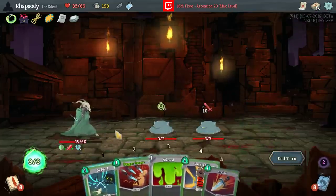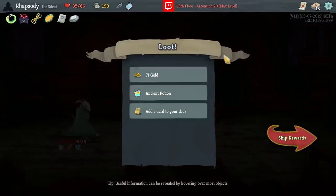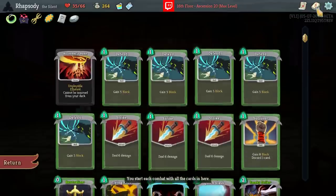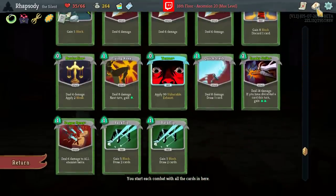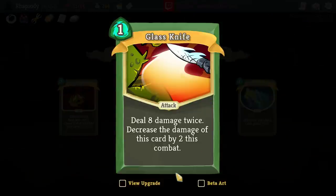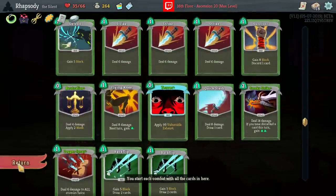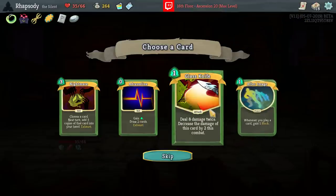After this boss: Corpse Explosion or the knife. There's Glass Knife. Adrenaline, Afterimage — are either of those more important? Probably not. Glass Knife upgraded is 12 damage twice, 13 damage twice because of Vajra — so 26 against a target. But it's actually 39 if they have Terra already applied to them. 39 for one energy is a hell of a lot. We'll take the Glass Knife.